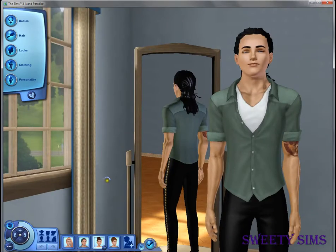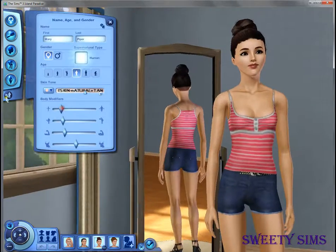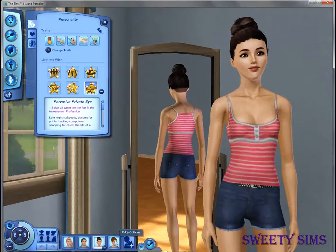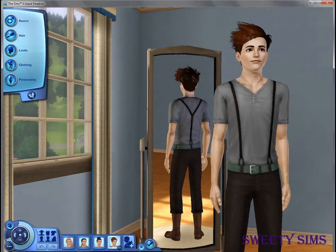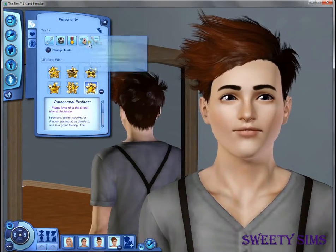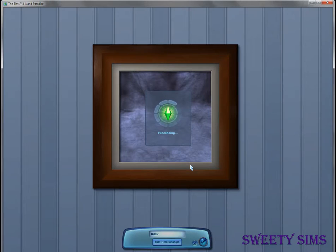Then we have our investigator, Mary Piper, and she is Brave, Charismatic, Easily Impressed, Friendly, and a Genius. Finally we have our ghost hunter, Eddie Colburn, and he is an Angler, Athletic, Brave, Easily Impressed, and Neat.